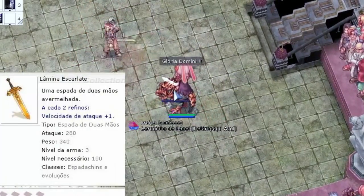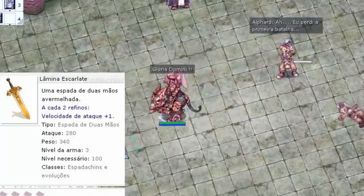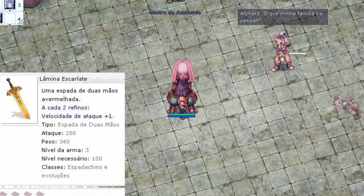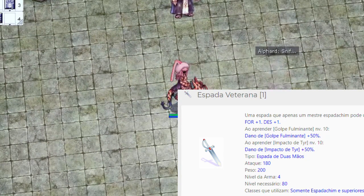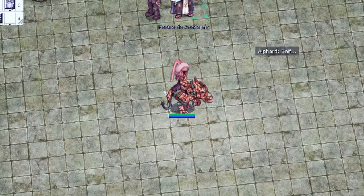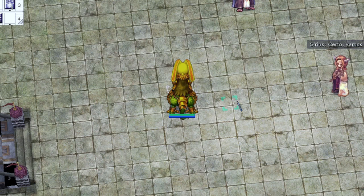A minha favorita é a Lâmina Escarlate, que a cada refino te dá SPD. A espada veterana potencializa teu impacto de tiro, dá pra encantar em Malanguido. Dá pra colocar aquela cartinha do espadachinho guardião — ela fica muito forte, muito boa mesmo.